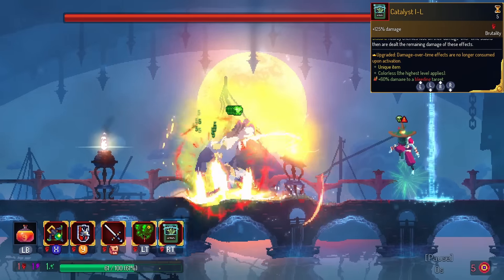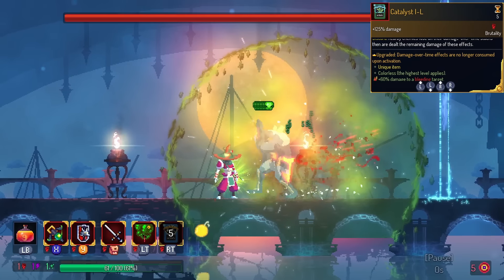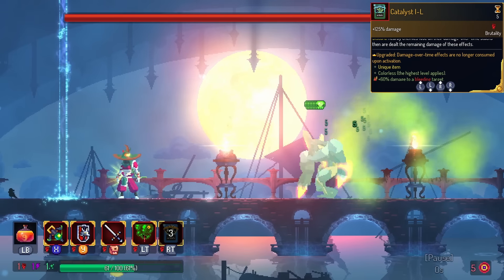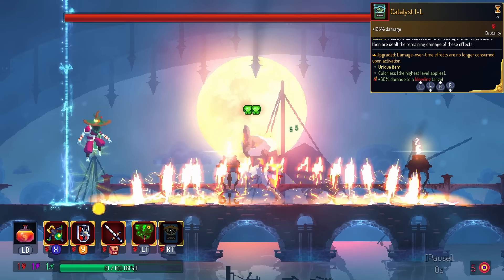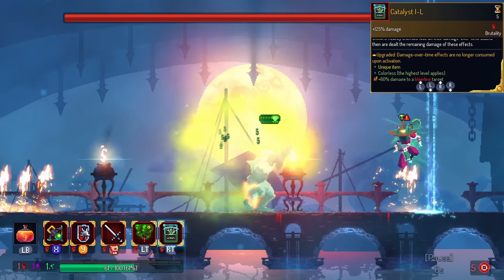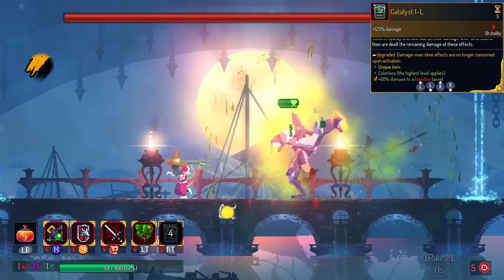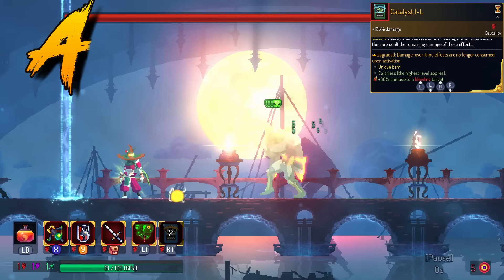Catalyst is the next part of the diverse deck. When you activate Catalyst, the monster that's poisoned will detonate the poison. With the legendary version of Catalyst, the detonated poison does not go away. You only ever see this one time realistically, but that one time is extremely fun. I'm going to put this in the A tier. Try using this with Snake Fang.